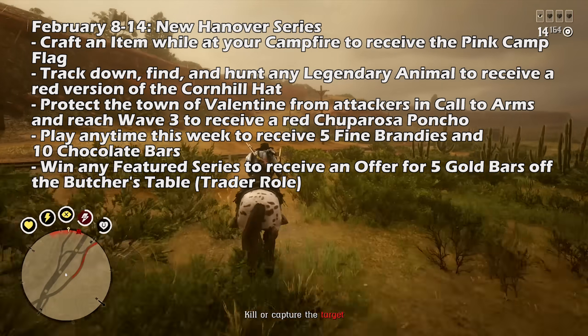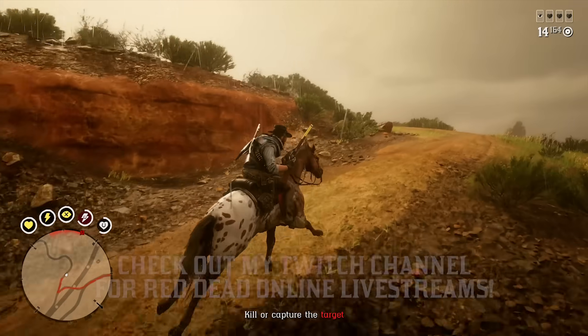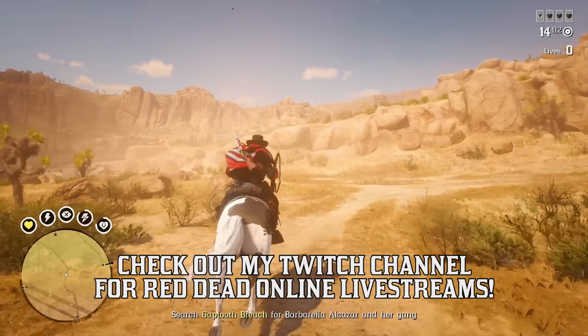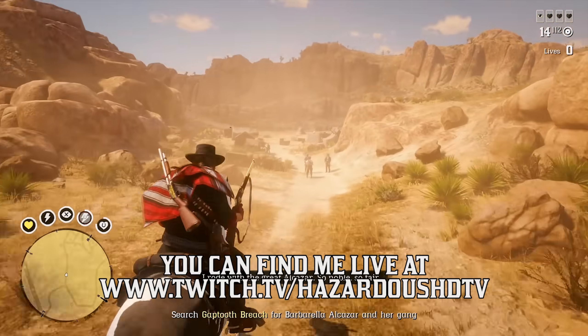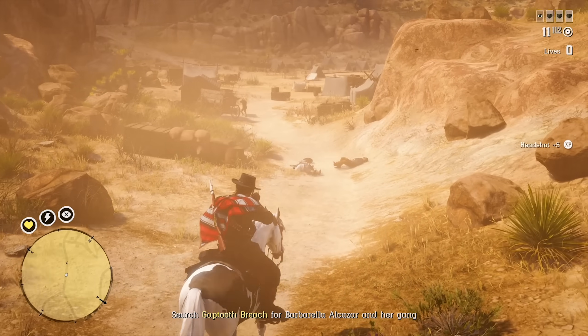Number three: protect the town of Valentine from attackers in Call to Arms this week and reach wave three to receive a red Chuparosa poncho. Number four: play anytime this week to receive five fine brandies and 10 chocolate bars. And number five: win any featured series to receive an offer for five gold bars off the butcher's table, which is the trader role.